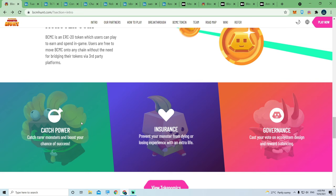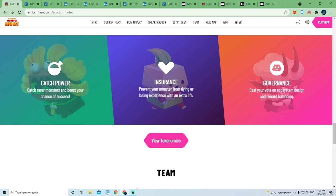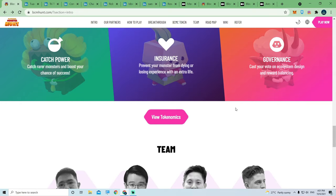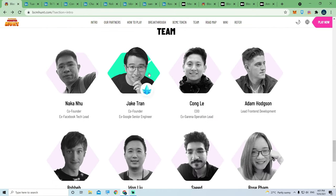The burning token mechanic is appealing because there's quite a lot of usage for it. One of those is insurance: when the battle block comes out, everyone can battle monsters on the blockchain, but there's a chance your NFT monster will die — it's high risk, high reward. You can buy insurance to protect your monster from dying using BCMC. Those who hold and stake the tokens can actually direct the direction of the entire game.